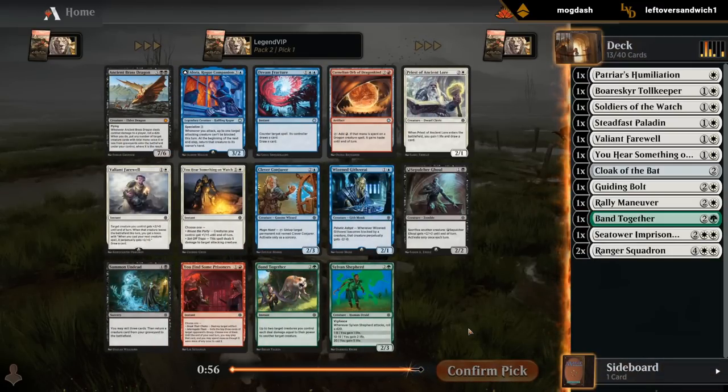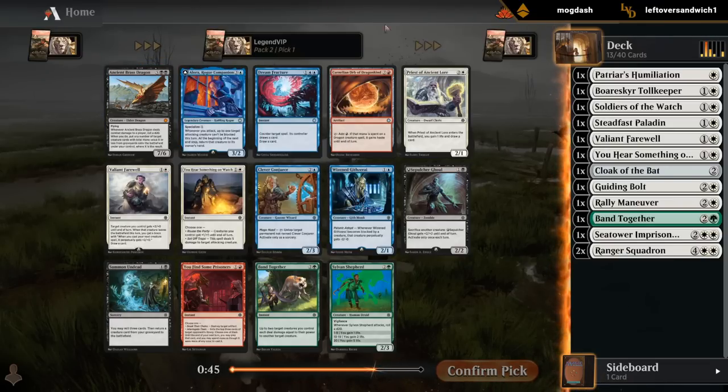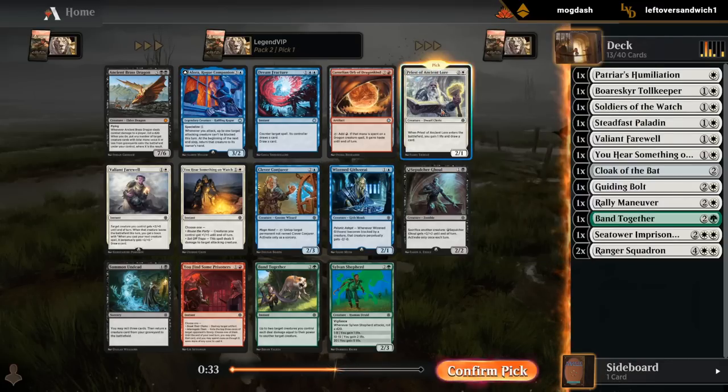Second pack — definitely opened some goodies. Ancient Brass Dragon at seven mana is expensive, but if it connects it'll certainly take over a game. But a Priest of Ancient Lore is kind of perfect for our deck — cheap creature that replaces itself, and can maybe enable some life gain synergies if we end up with more of those. I think that's going to be my pick, and then hope to wheel another Farewell, maybe one of these green cards.